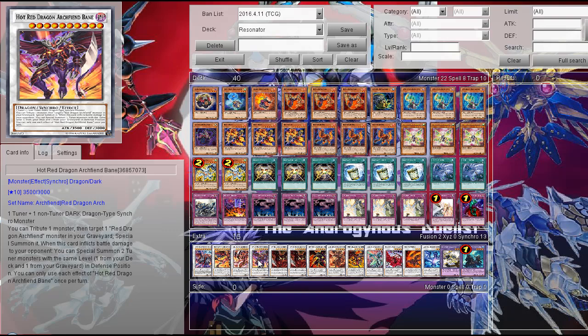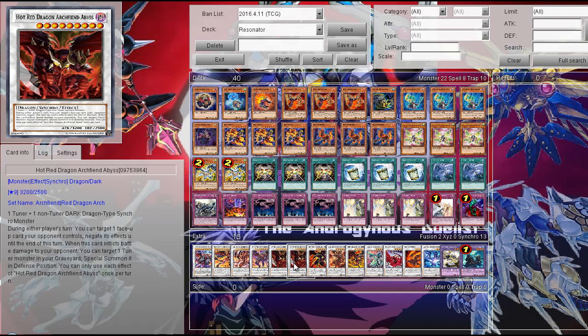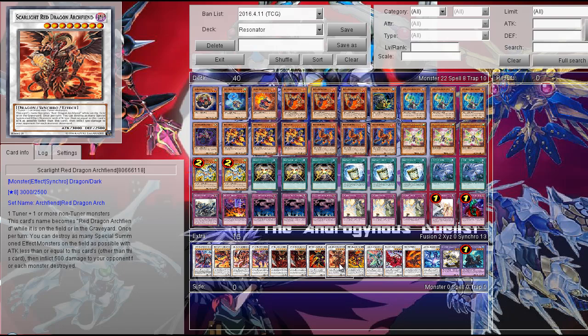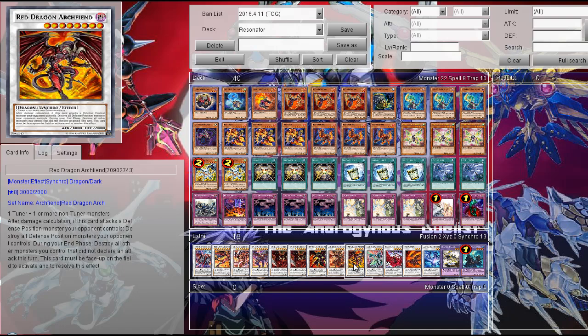Then Hot Red Dragon Archfiend Pain, which is really good for reviving your Red Dragon Archfiend monsters from the graveyard and also sets up your Double Tuning plays. Then two Hot Red Dragon Archfiend Abyss — I think it's the best Red Dragon Archfiend upgrade because it can negate any type of card on the field, and you can never chain to anything like a normal spell, trap, or any monster effect, so it's very nice and the easiest to summon. Then Hot Red Dragon Archfiend, Scarlight Red Dragon Archfiend, and of course the classic Red Dragon Archfiend.